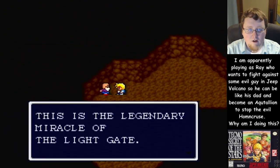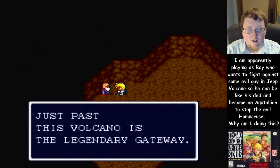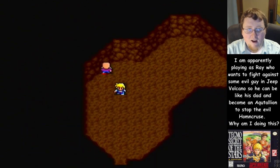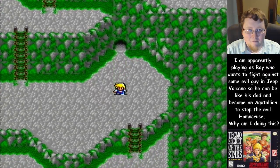He says, 'This is the legendary miracle of the Light Gate. Just past this volcano is the legendary gateway — there are two colors, and only a chosen one can open it. Are you that chosen one?' Ho ho ho — it's Santa! Alright, let's go ahead and head up the Jeep Volcano.